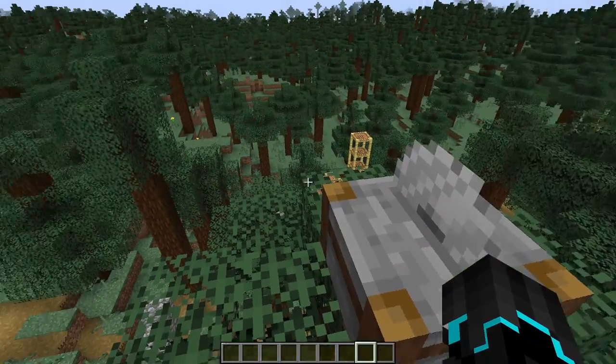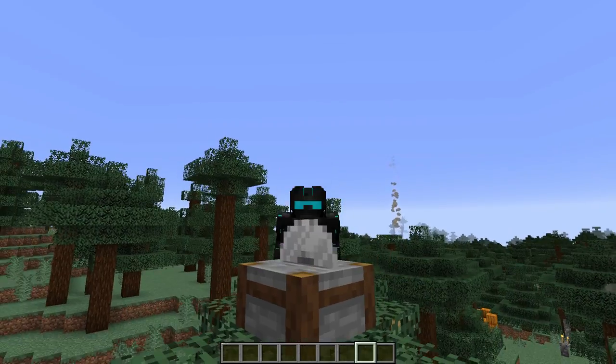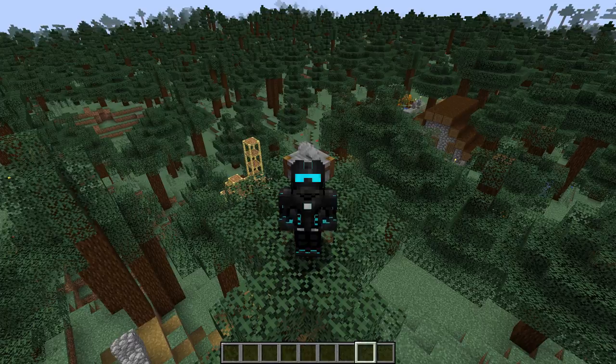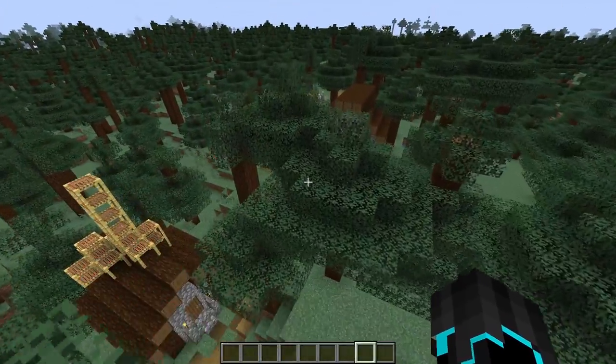There are also three issues fixed in 19w04b, but we'll get to that in a moment. With the stone cutter covered, we've got a few quick things to mention. In world generation, zombie villagers now have updated desert and taiga zombie villager textures.